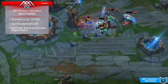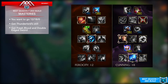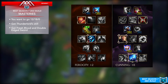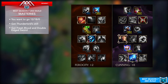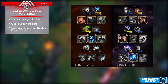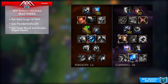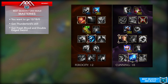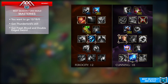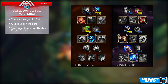Now let's talk about masteries. Looking at the new mastery tree, you still want to go 12/18/0, going for Thunderlord's. I personally like to get Fresh Blood in the second tier of the ferocity tree because it adds extra damage on your next basic auto attack, which also applies to your ultimate. In the fourth tier, I take the talent that increases your damage by 5% but causes you to take an extra 2.5% damage — a worthy trade-off for an assassin focused on burst.